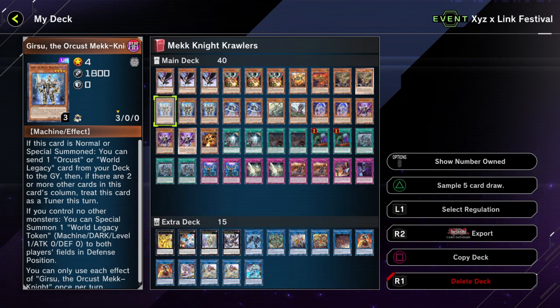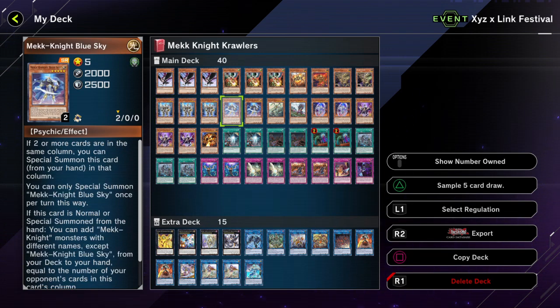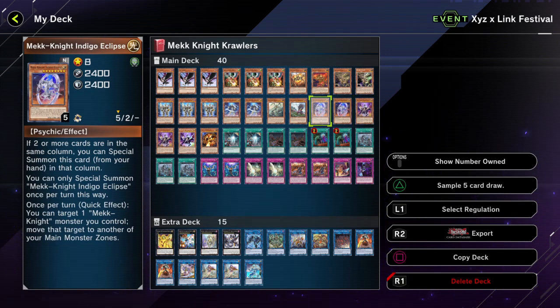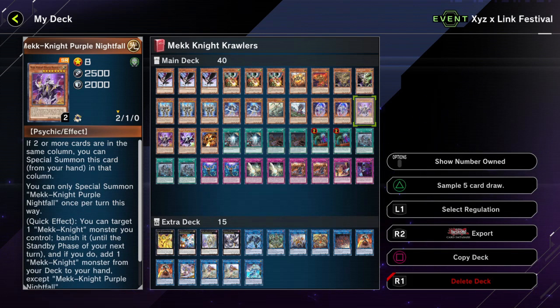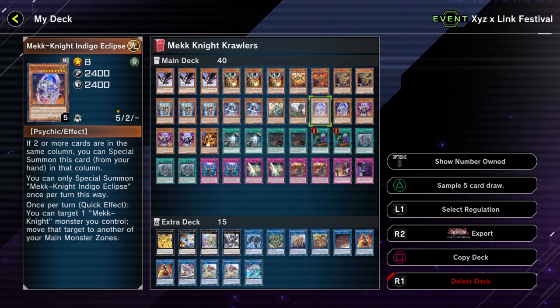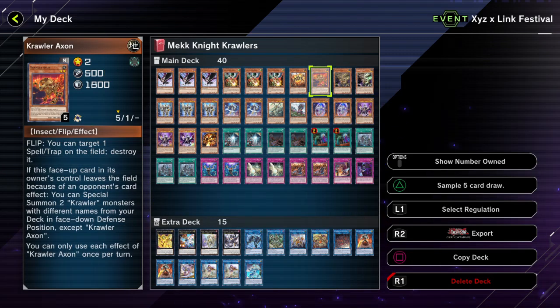And depending on the extensions that you have in your hand, you can probably go into both of them. And if you go into both of them, it's game over. Mechknight Blue Sky will get you into your Gerzu and your other cards. Indigo is going to be one of the main cards in your Mechknight play. Purple Nightfall is there for resources, and also to get you to your Gerzu or your Indigo Eclipse.